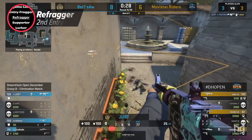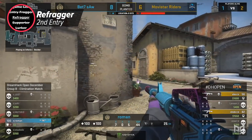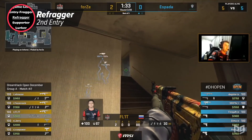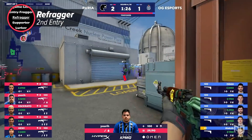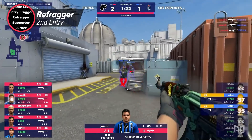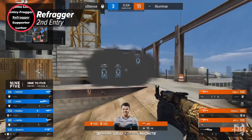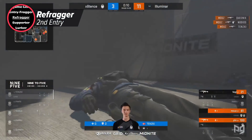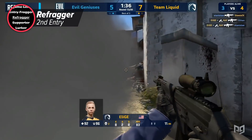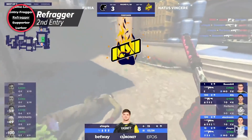The final role is the refragger, or second entry. The refragger is the second person in, and their job is mainly to clear angles the entry fragger couldn't reach, and especially to get the trade kill for the entry fragger who more than likely died. To be a good second man in, you need great spacing — close enough to kill the opponent who took down your entry fragger, but far enough to get that info safely. Unlike the entry fragger, this player will generally have great stats and is expected to perform. The second and third players in are usually the most mechanically skilled on the team.